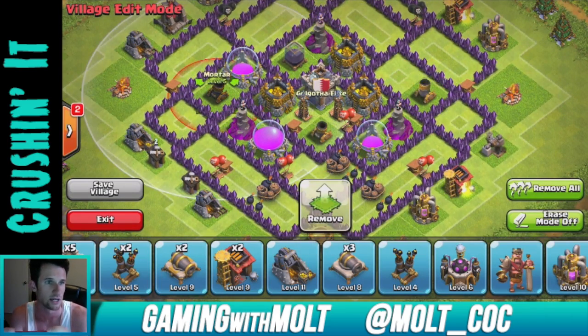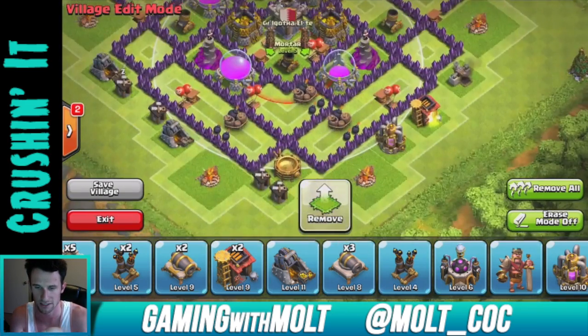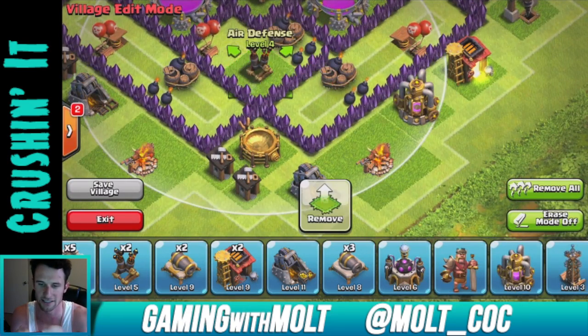You can see that the splash damage is all in, and as always it creates a triangle around the base — same with the mortars. Pretty much the entire base is covered by the mortars, which is exactly what we're looking for.